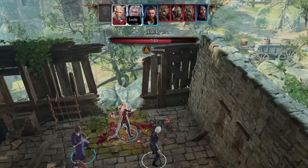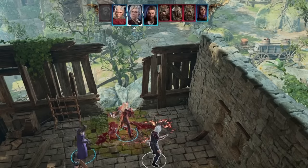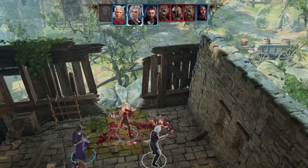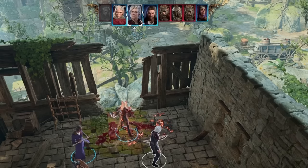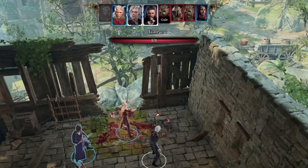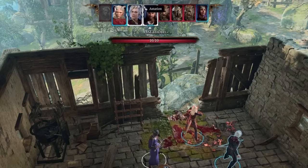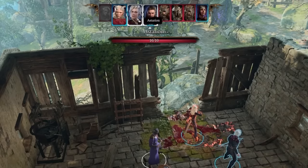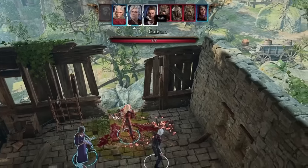Depending on what your party composition is, you may or may not see this all the time. So definitely keep an eye out for it up here, because there's going to be a lot of times where you want to throw one element on the ground with one character and blow it up with another. It lets you sort out your combos a lot easier rather than waiting for it to cycle all the way back around — you can just change the attack order by clicking on their portraits up here.